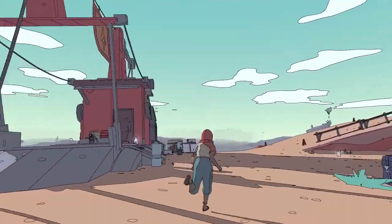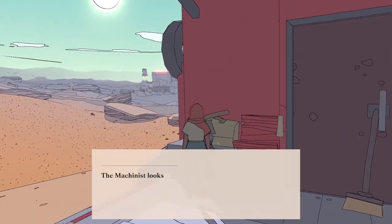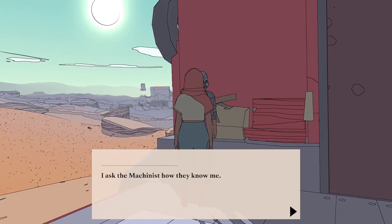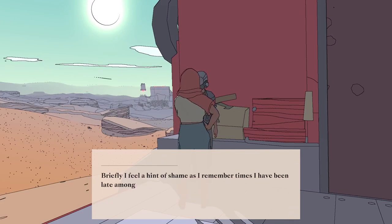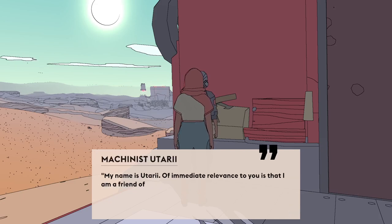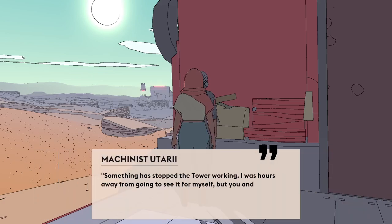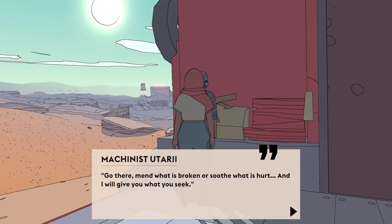Hello mate, who are you? You look like you deal with these things. The machinist looks me over: 'You're late!' For what? 'For our meeting one another — you ought to have come here sooner.' I ask how they know me. 'I do not know you, not yet.' My name is Utari. Of immediate relevance to you is that I am a friend of Saizo. I need to converge atop the wind tower — something has stopped the tower working. But you and Simoon came after all. Go there, mend what is broken and soothe what is hurt, and I will give you what you seek.